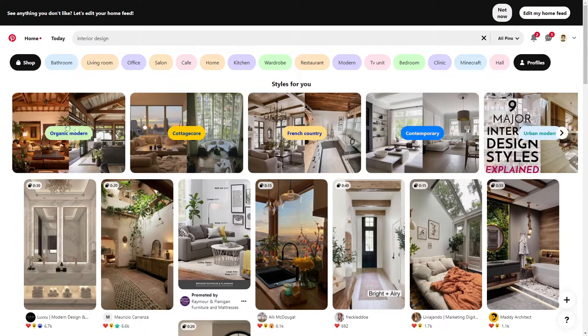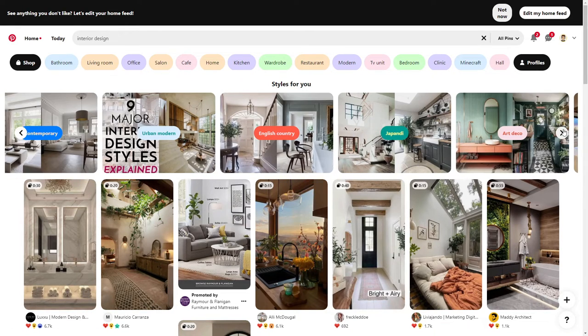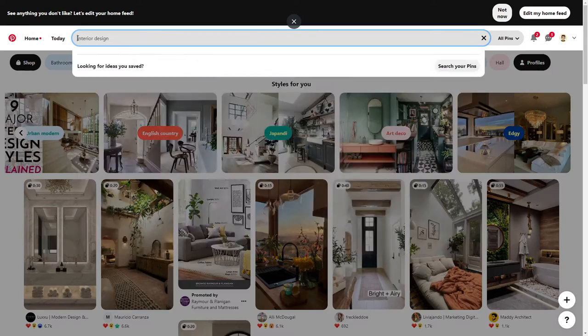You have your organic modern, your cottage core, your French country, your complementary, your urban modern, your English country, your Japanese style, your art deco, and your edgy. My go-to design is a modern cozy design, and these are just the main styles — you can search up anything you want.